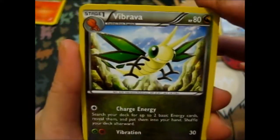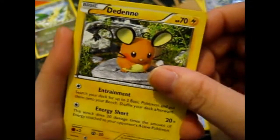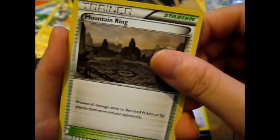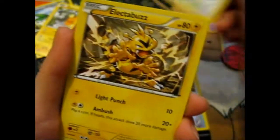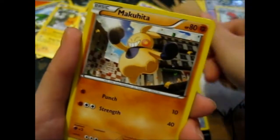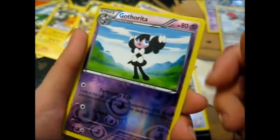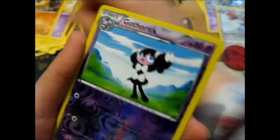So we have a Vibrava, Dedenne, Mountain Ring, Creferi, Weavile, Electabuzz, and an Electivire, and Gothita, Makarita, a reverse Gotharita which will go with the Gothita. And that's in common.